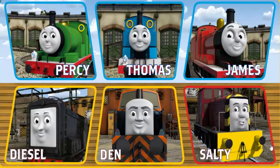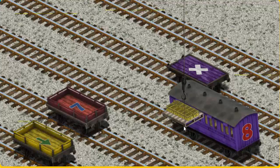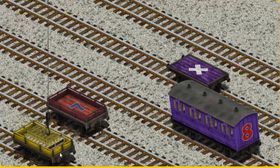It's a busy day at Brendham Docks. Thomas and his friends have many deliveries to make. Salty must deliver the bottles of lemonade to the fair. Show cranky where the bottles of lemonade are. That's it — let's lift and load! Now the cargo must be loaded. Help cranky find the yellow flatbed with a green arrow. You found it!